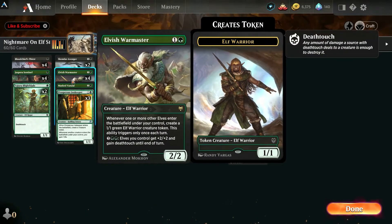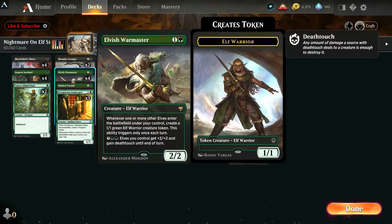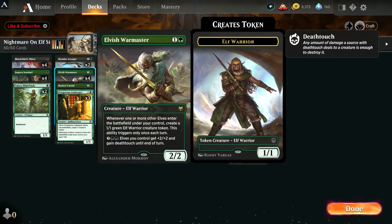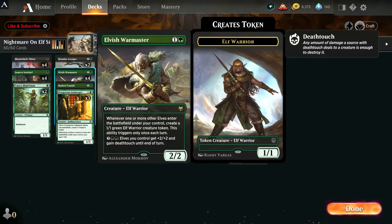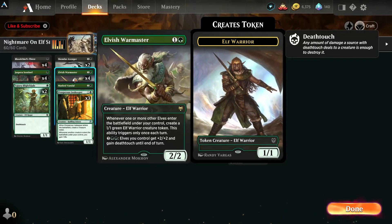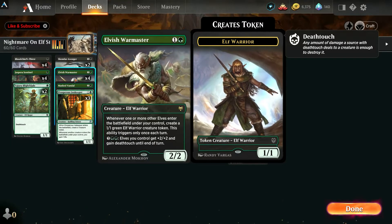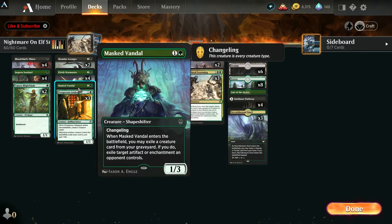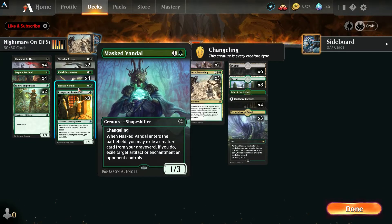The Warmaster gets nasty — you can make such a big board state with him. He's got a great late-game ability where all elves you control get plus two plus two and gain deathtouch for seven mana. And whenever another elf comes into play, I create a green elf warrior token, though the ability only triggers once per turn.